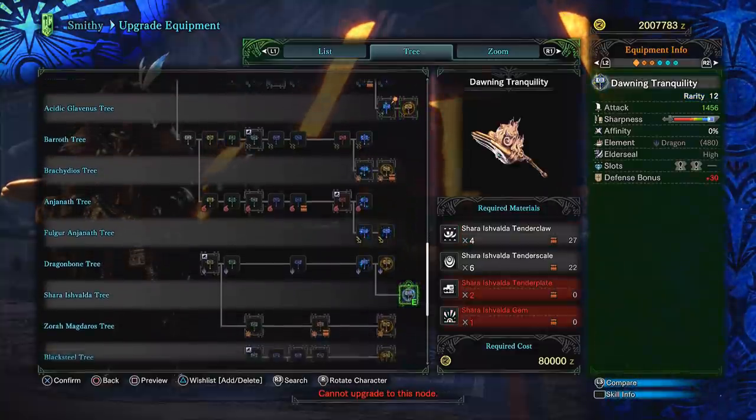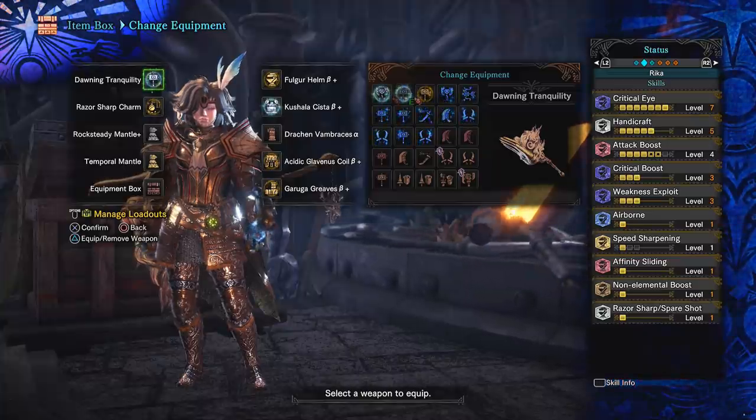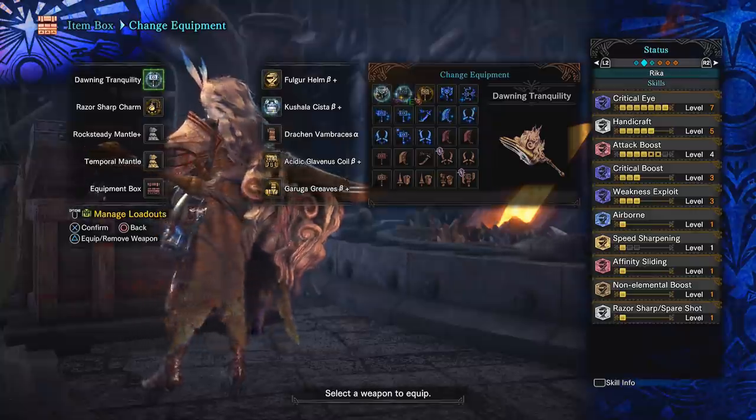So I decided to go with Shara's — that's also a frickin' hand, I mean come on. Anyway, here's the build: crit eye 7, attack level 6 with rock steady on, max handicraft, max weakness exploit, and max crit boost.